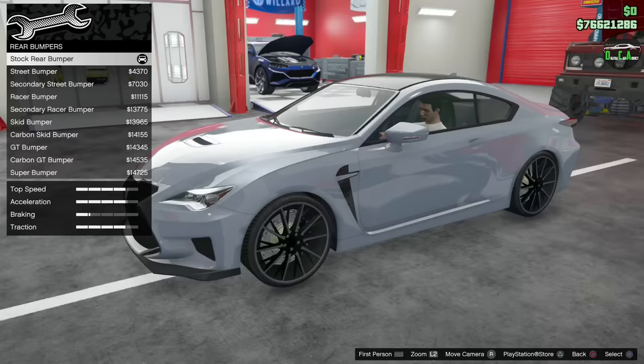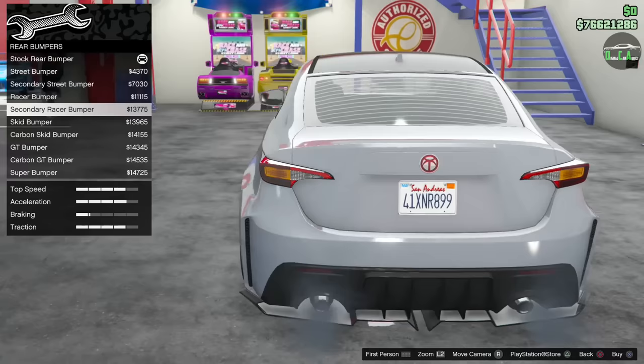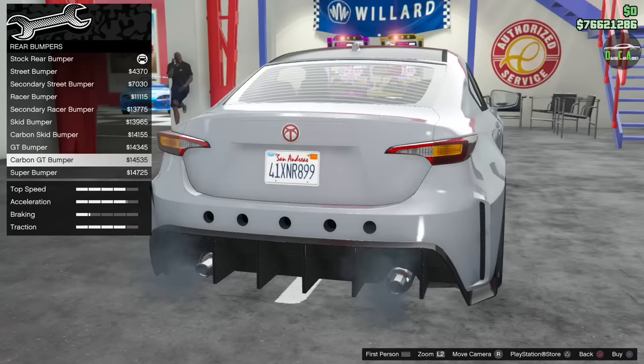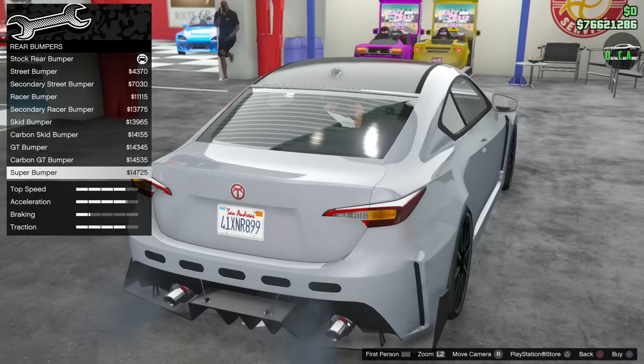For rear bumpers, there's a nice diffuser, a crazy diffuser, and a racer bumper with a piece down below. There's also the skid bumper with some carbon pieces, and the GT option. The GT doesn't look bad but the holes in the back aren't great for aesthetics, and it's a bit big. Then there's the super option — I'll go with the skid bumper.